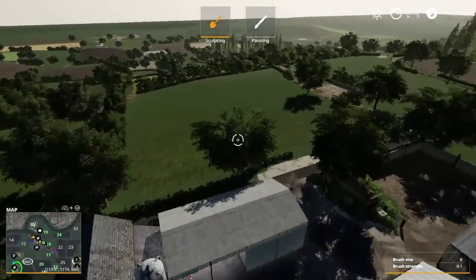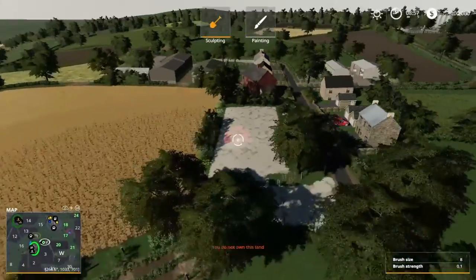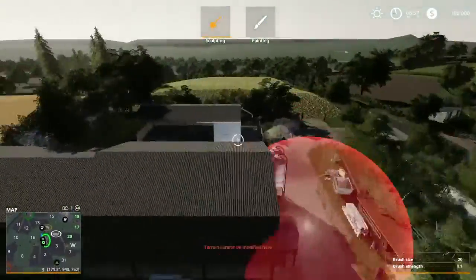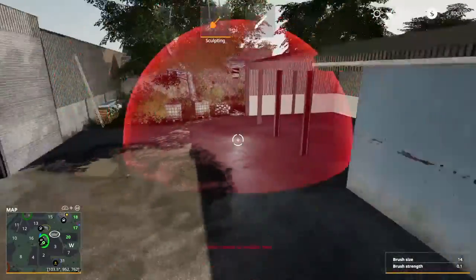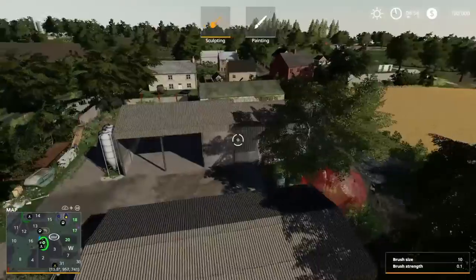Again, here's your farm. We head down this road. This is a little town area — I think this is just an area where you can place something. Then we reach this farm, which is just a yard with a silo, meant for grain or storage.